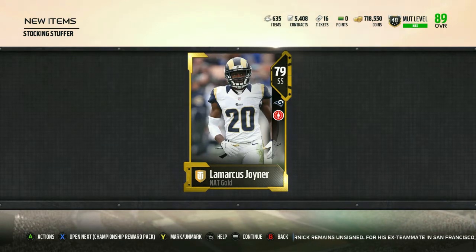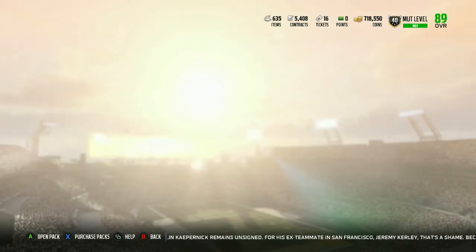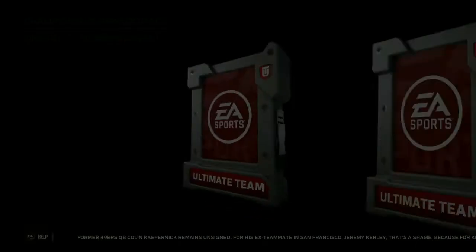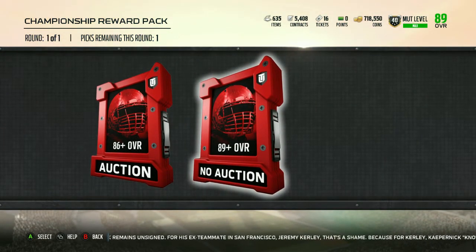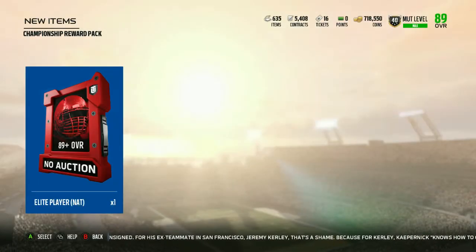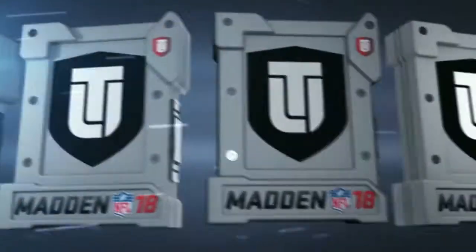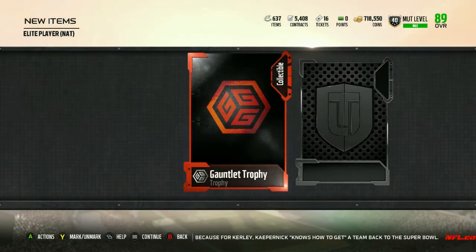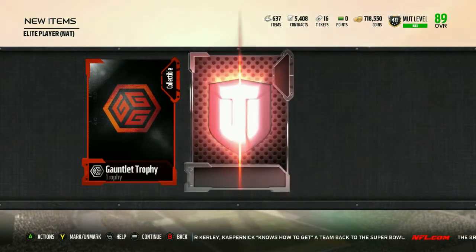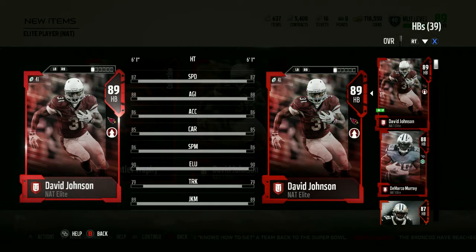79 and 89 Lamarcus Joiner — we haven't got anything good yet really. Hopefully though we can do better out of this because they bumped up the overall on the gauntlet unleash reward — it's now 89 plus non-auctionable. So that's what we're gonna pick, hopefully a 90 or above. There's our gauntlet trophy — 89 David Johnson. I've already pulled him out of one of these; he's been my starting running back for a while, so that kind of sucks.